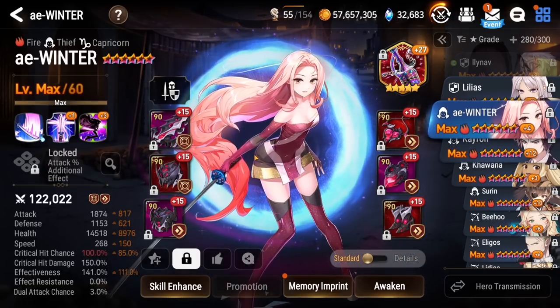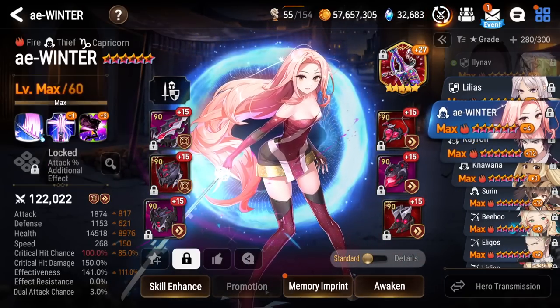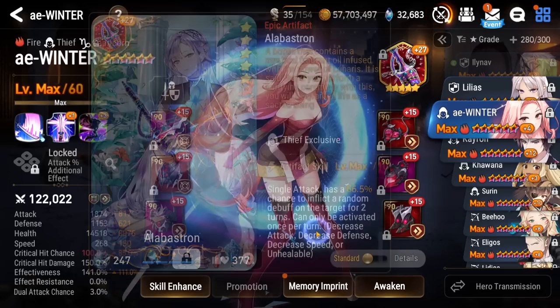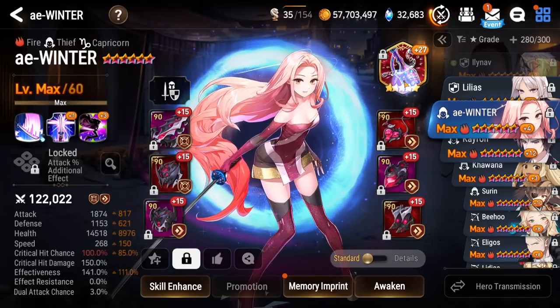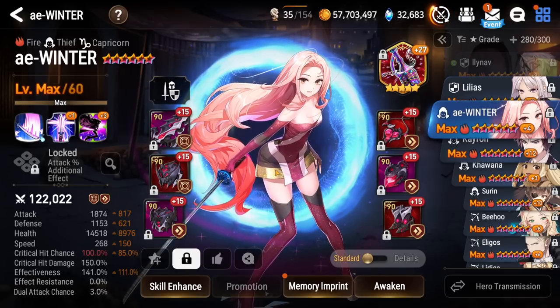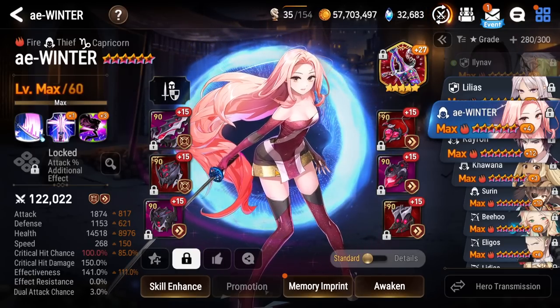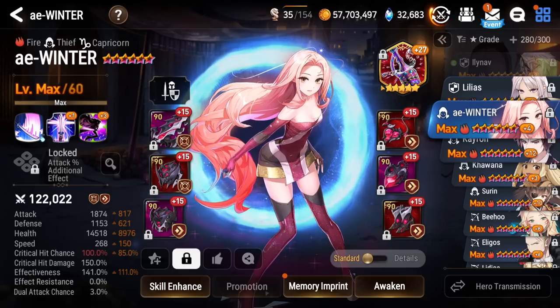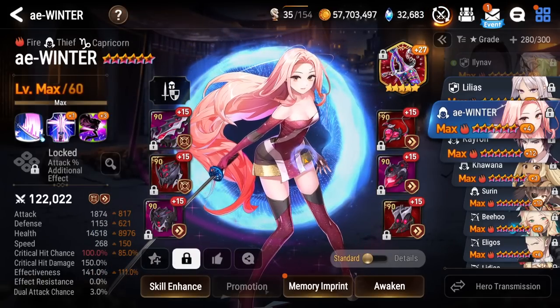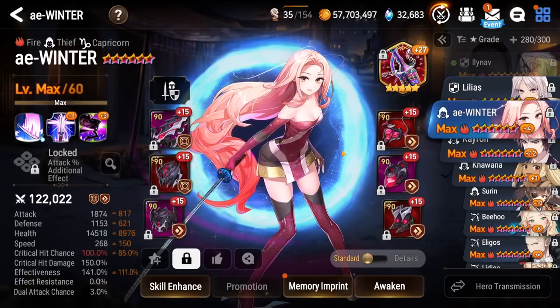Next up, we got Winter. I really like her on Alabastron for the increased effectiveness and for the extra debuffs — decreased attack, decreased defense, decreased speed, and unhealable. All pretty good into units like Destina and the like. You bring her into the cleansers. 35 effectiveness actually brings her up to 175 effectiveness, which is pretty decent. Especially once Destina's extra buff at the start, Spirit's Blessing, wears off, you can actually start debuffing and stunning her.